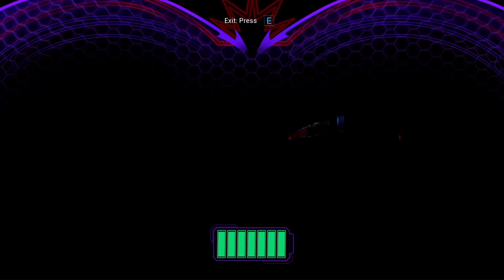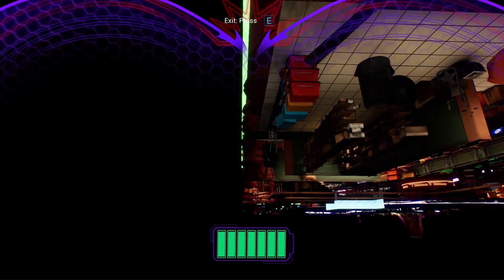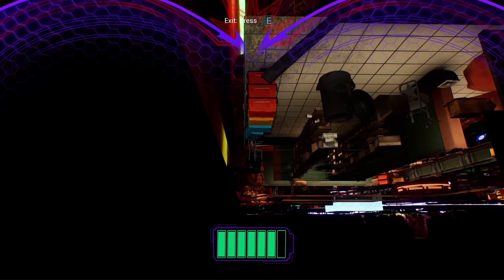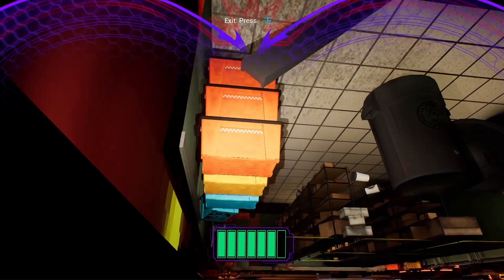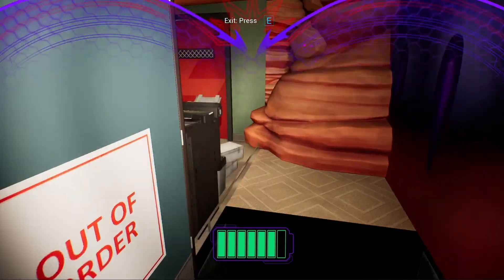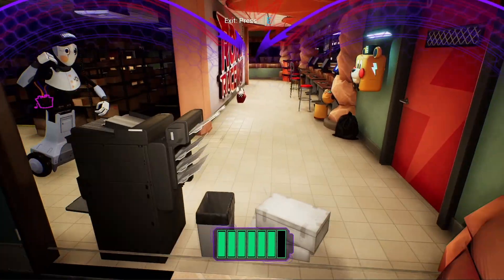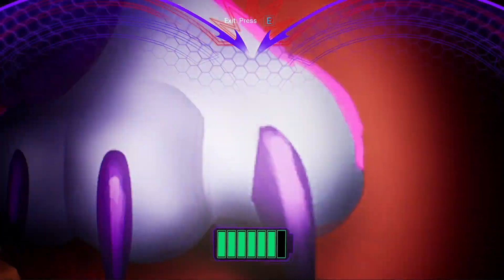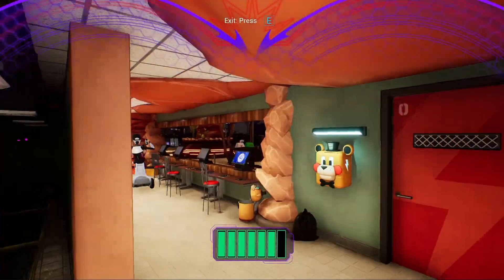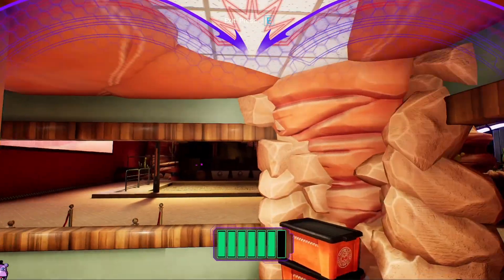However, when we let the map load in this time, you'll see that we are actually not headed towards Fazerblast, but rather Roxy Raceway — yes, this is another secret involving Roxy Raceway. Once we make it to the end, you'll actually see that it leads towards this concession stand-like place within Roxy Raceway. One last Freddy deload of the video and we're through the door, seeing the whole of Roxy Raceway.